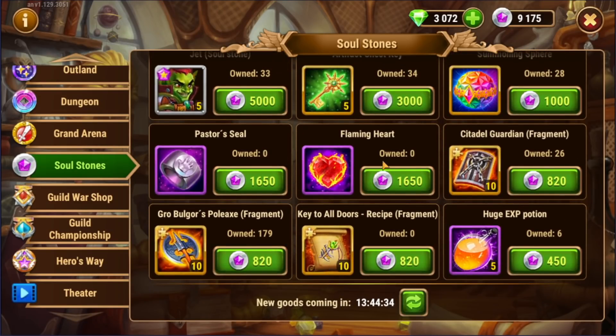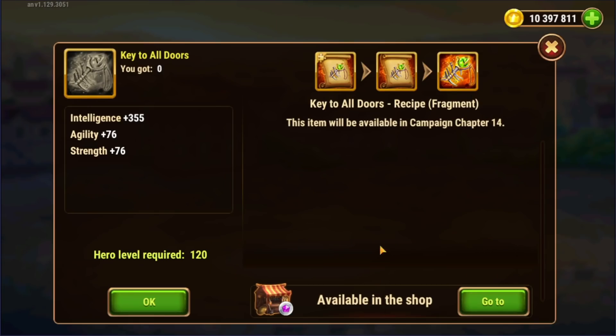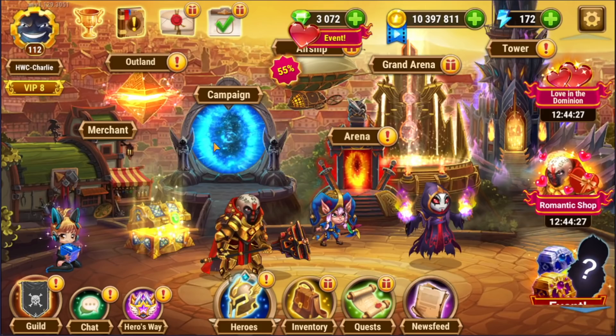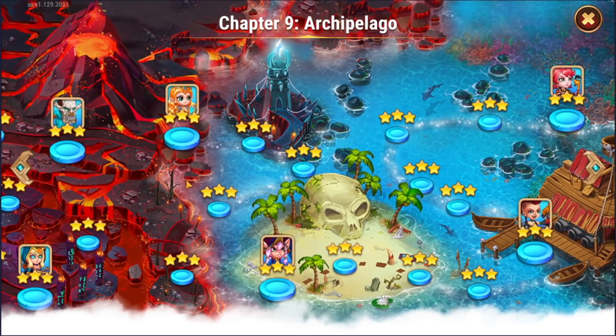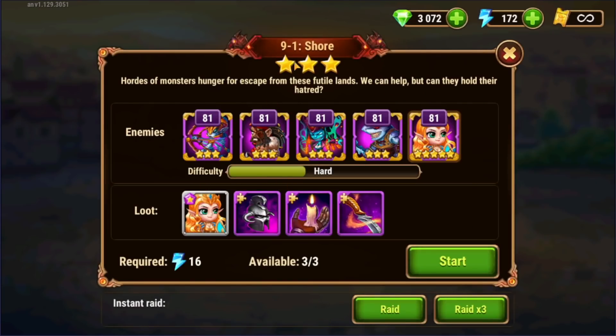And that's kind of the point of this whole video. Whenever people think about farming for items, your first instinct is to go to the campaign and then find whatever mission is the best to farm those items. The best overall mission is going to be chapter nine, mission one. This is the best because of the amount of items that you need on all of your heroes.